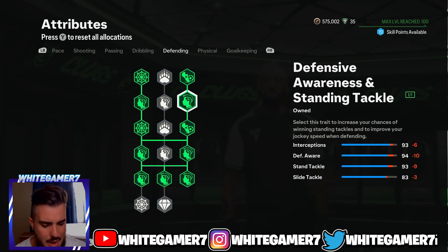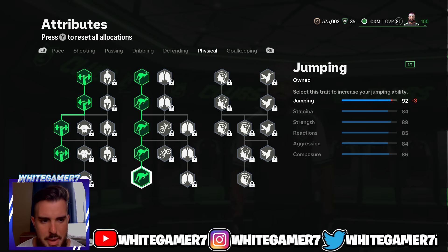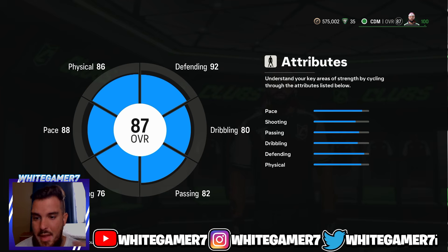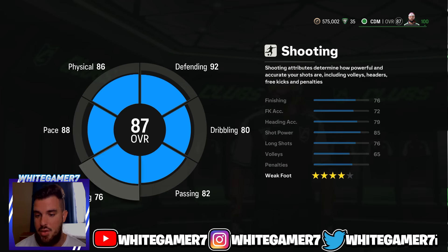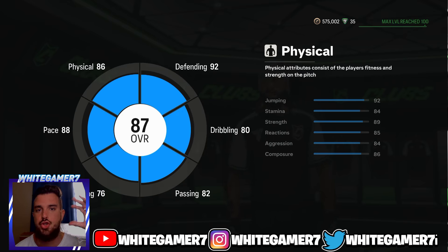From physical, get strength and then get your jumping. This gives you 92 jumping, which is really really good — you are probably rarely going to lose an aerial battle with 92 jumping and the Aerial playstyle. You get 89 strength, which makes it super easy to out-body your opponents. Overall you're gonna be an 87-rated CDM. You have 88 pace, four-star weak foot, 82 passing, 80 dribbling, 92 defending, and 86 physical — a super well-rounded defender build. Hope you guys enjoyed today's video, drop a like and subscribe, and I'll catch you guys next time.